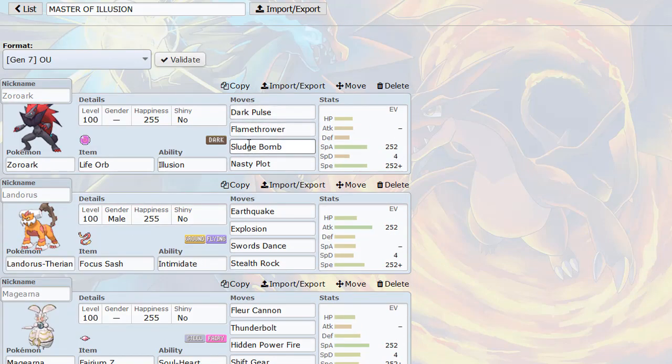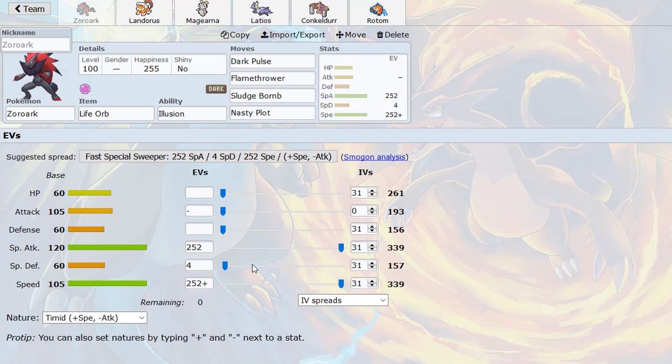We have Life Orb with three attacks and the Illusion, which can disguise itself as another member of the team depending on how we set our party - it'll take the form of the last Pokemon. These three attacks can hit things pretty hard: Sludge Bomb for Fairy types that Dark Pulse is resisted by, Flamethrower for Scizor and Ferrothorn. Pretty fun mon with a nice speed tier - base 105, faster than base 100 and Garchomp.